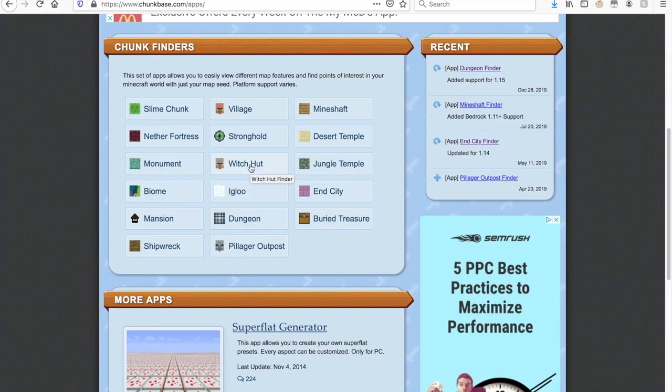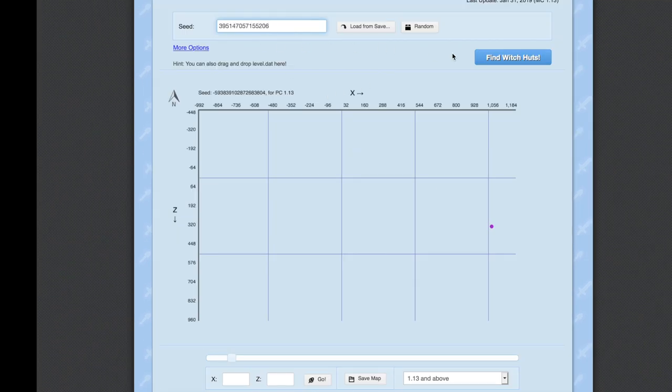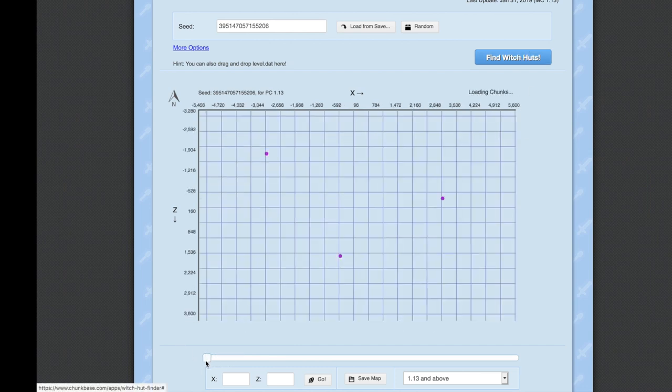After this, go to chunkbase.com. Go to the app section where you will find the witch hut locator. Put in the seed number at the top and click find witch hut. In the map you will see purple dots indicating where the witch huts are — you will probably need to zoom out. Hover over the individual witch huts and on the bottom left you will see X and Z coordinates you can use to find the witch hut in your world.